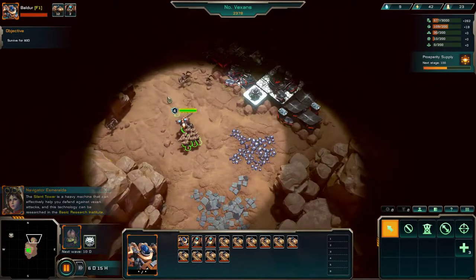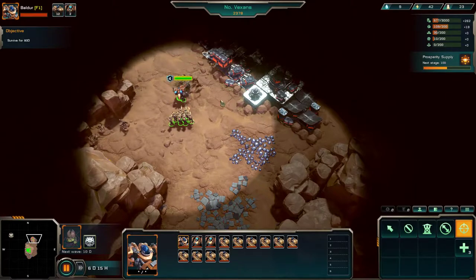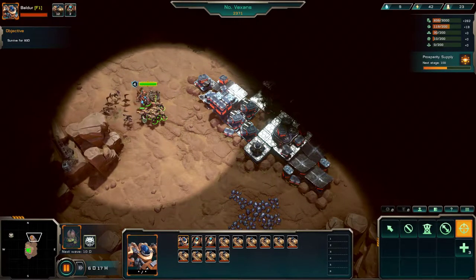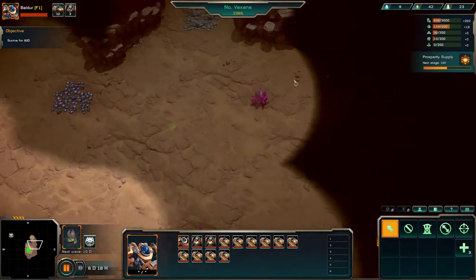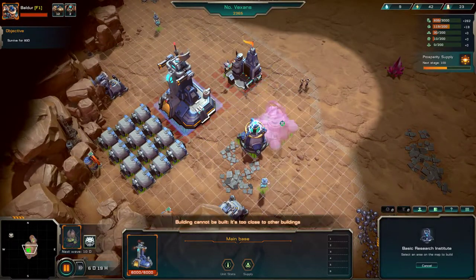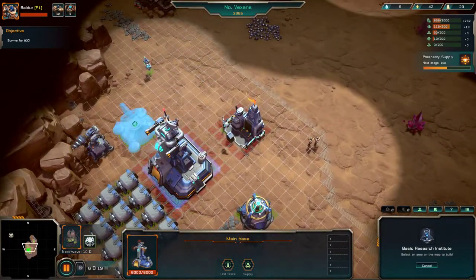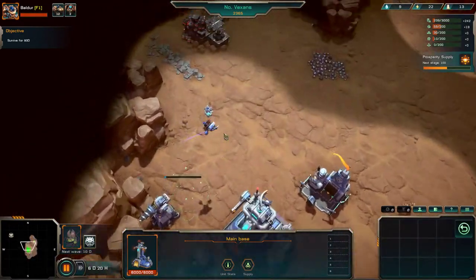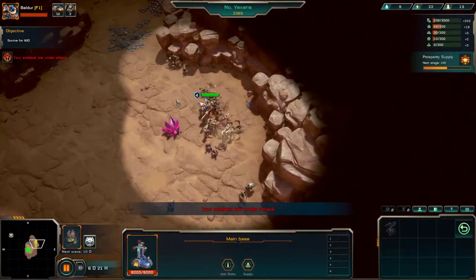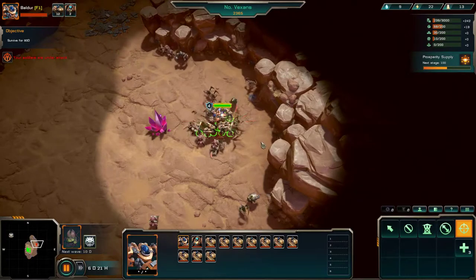Silent towers can help you effectively resist Vexin attacks — you can unlock this technology in the Basic Research Institute. We need some more gold before we can unlock anything. We've got a few days until the next wave. There's a different Vexin over there — let's scout over there. Hopefully we've got enough money for a research station. Excellent — I'm going to put it in here. Your force is under attack. Virat line — oh dear, this ain't good.